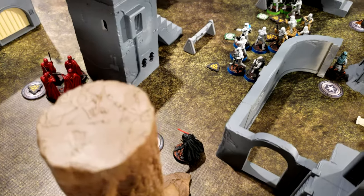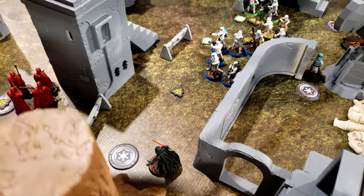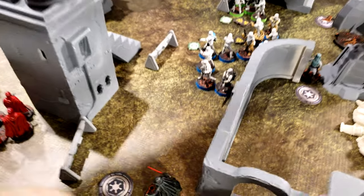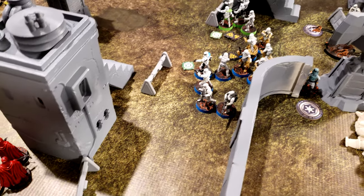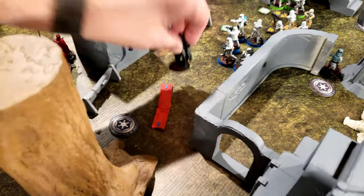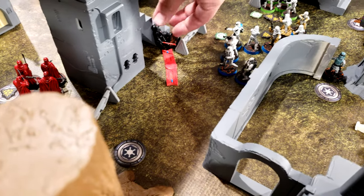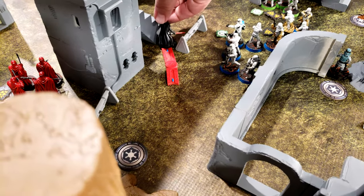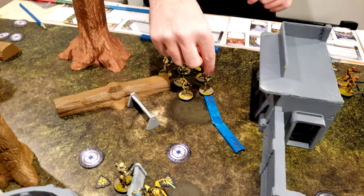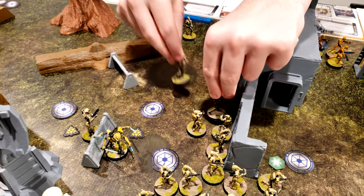Vader uses Lead by Example to remove a suppression. He then moves twice — once to get there and a second time to get up close, where his lightsaber is in the way. More B1s move twice to get right there, reserving to charge out next round.